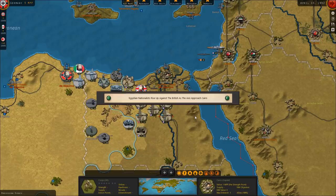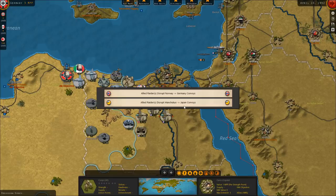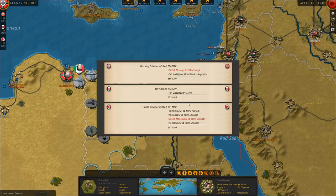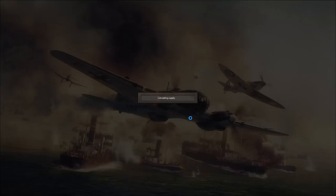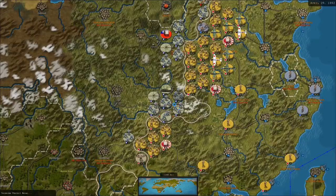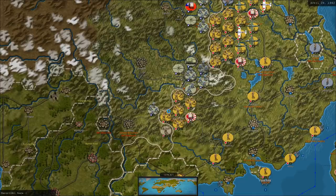Egyptian nationalists rise up against the British as the Axis approach Cairo. So apparently if we get close to Cairo, the nationalists in Egypt attack and destroy British units — that's pretty cool. Pierre Laval becomes Prime Minister of Vichy France. It looks like we had some areas not producing at capacity, either due to Allied soldiers on our supply lines or partisan activity in Manchukuo. Several British units were damaged by Egyptian nationalists.